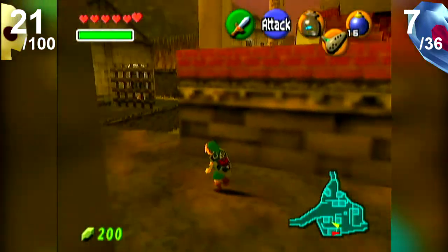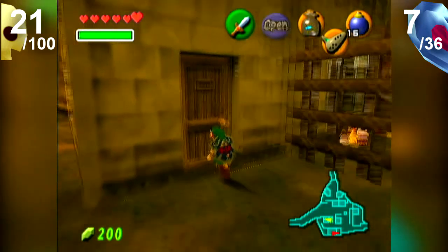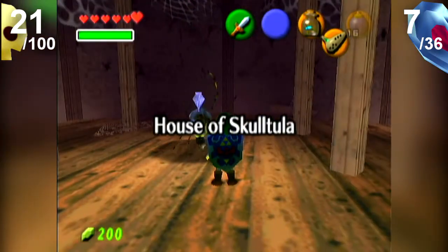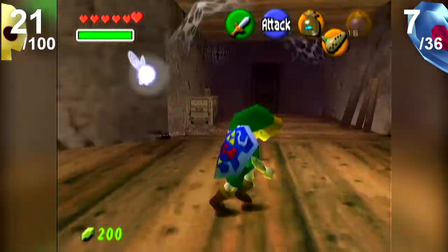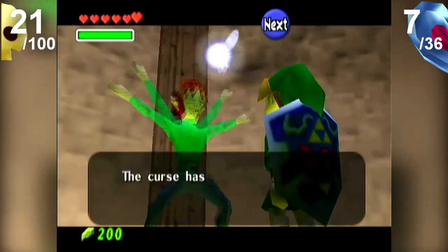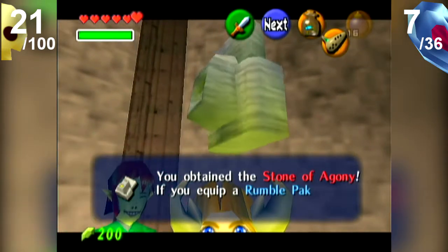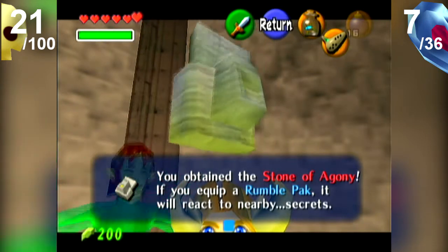Just before we finish off, let's head back to these guys because they will give us a new item. 'The curse is being more and more lifted.' They all look the same, wearing the same clothes too. 'The curse has been broken — thank you. Here's a reward for you.' And it gives you the Stone of Agony. If you equip a rumble pack, it will react to nearby secrets.